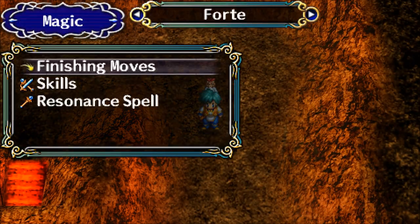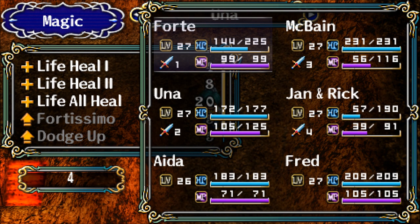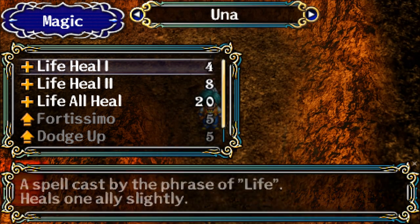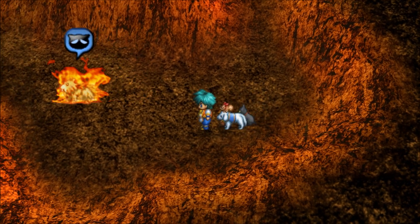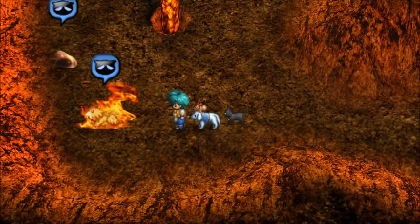We need some healing. Is that it alternating between Una and Jan the dog? A little bit more, a little bit more. There's that pillar.